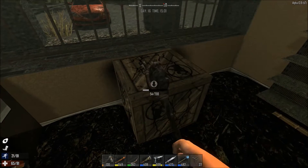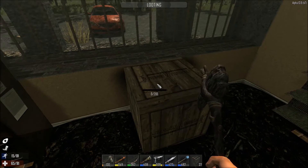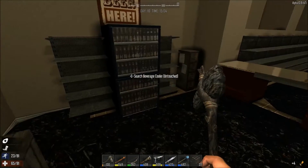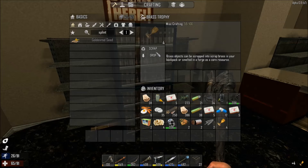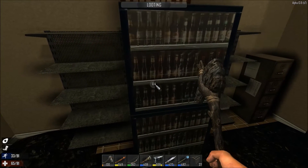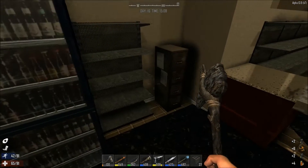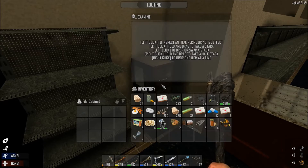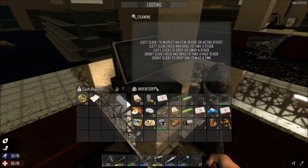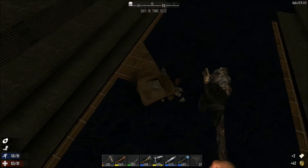Let's open these crates and get going. Loot time! Let's see what we got here — nothing. Some scrap brass, I'll scrap that. Any beer? Any beer? Oh yeah, we got some beer. Beer in a gun store — great combination. Anything at the register?